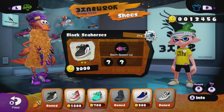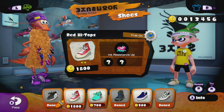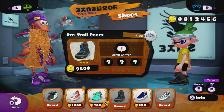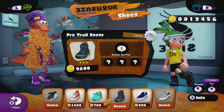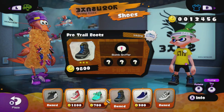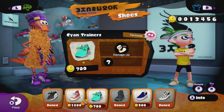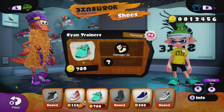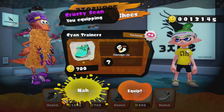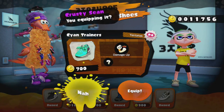You can try items on by clicking in the right stick, so you can see how everything looks on you. Boots are my favorite in this game. I've become addicted to the whole fashion and styling my inkling. Those are sweet shoes — I don't own them, so we're buying them. You can choose to buy them and equip them in the shop, or you can say, nah, I don't want them yet.